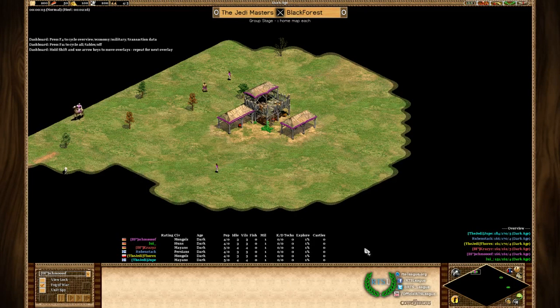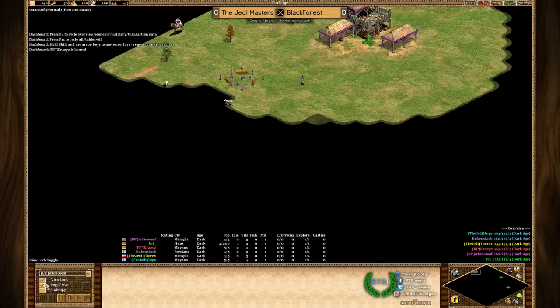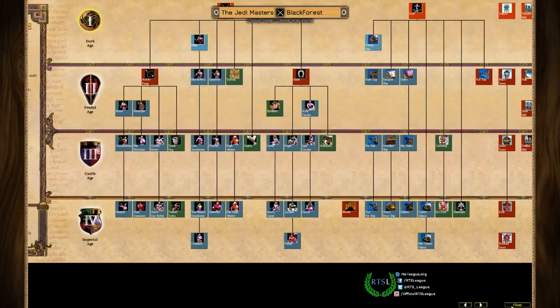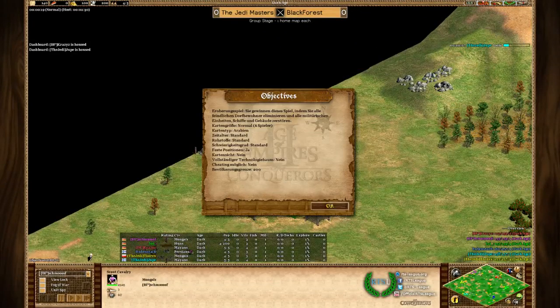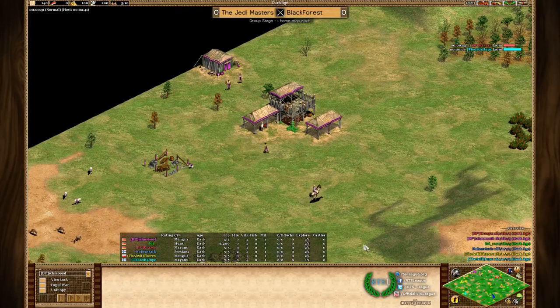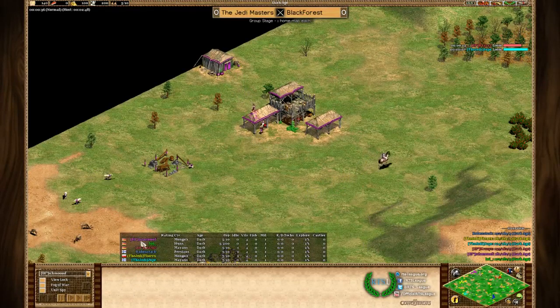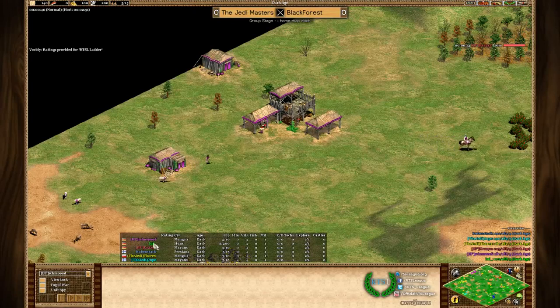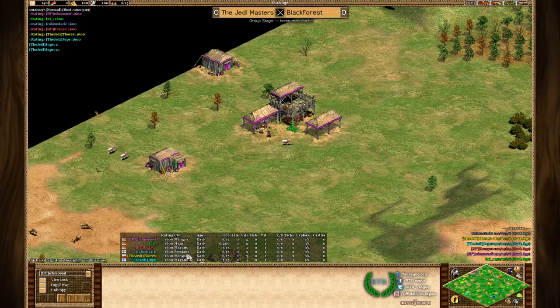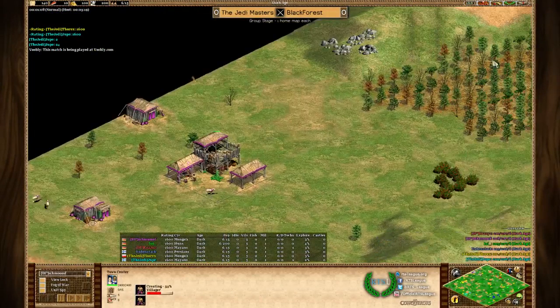Game number one, switching off the fog of war. It's Arabia. This looks like the Jedi's map. The first player to have a look at is BF Schmoof, who is Mongol, with teammates Louis, Han, Krasis Mayan. Against them: Ruben Stuck as Persian, Thorax Mongol, and Yupa Mayan. It's not a complete mirror but Mongols and Mayans are the same on both sides.